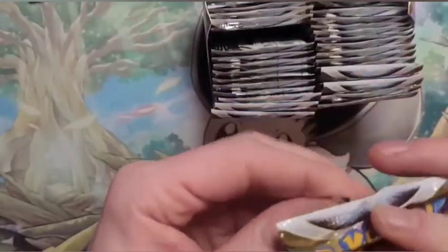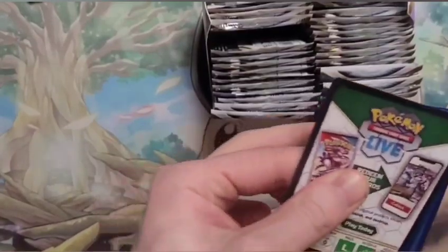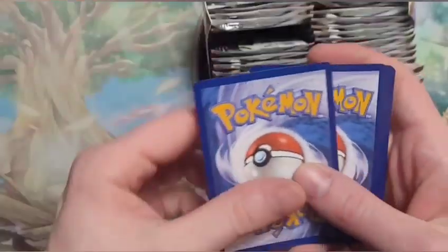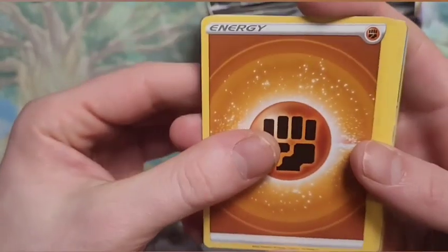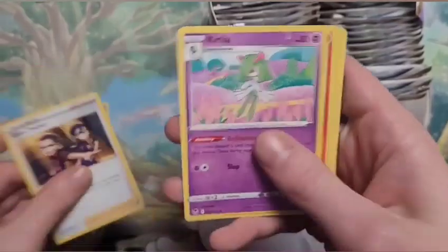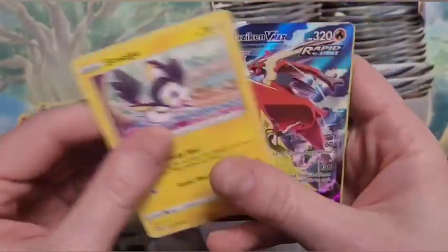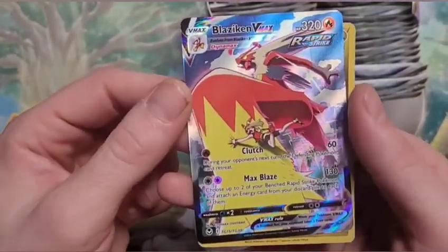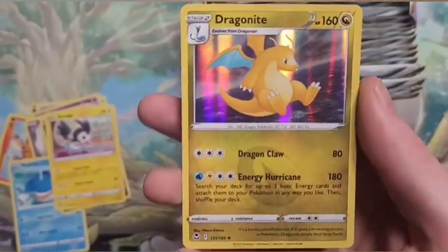This does get pretty exciting, I hope! I want to say psychic — oh, the opposite of psychic. Nice, Gigalith! All right, going pretty fast on this one. The Blaziken V-Max — this is a very nice artwork, wow, that's nice — and the Dragonite.